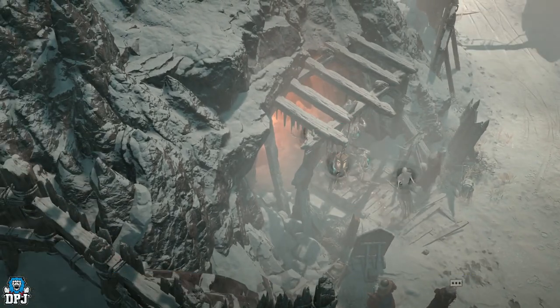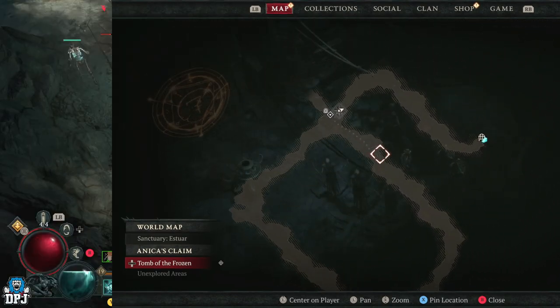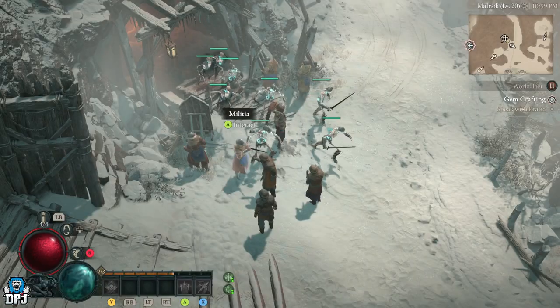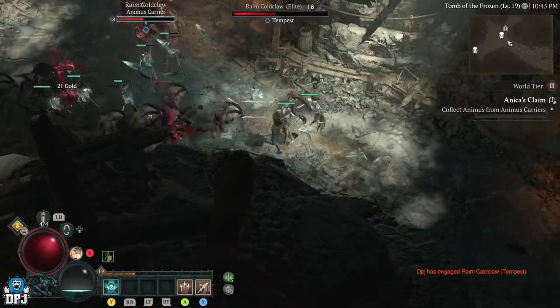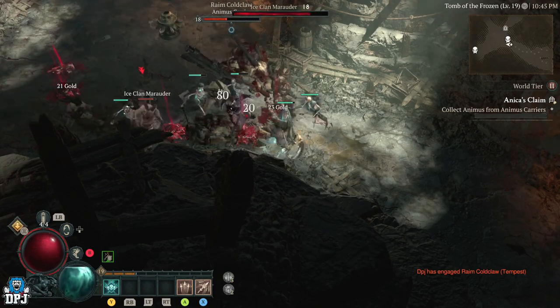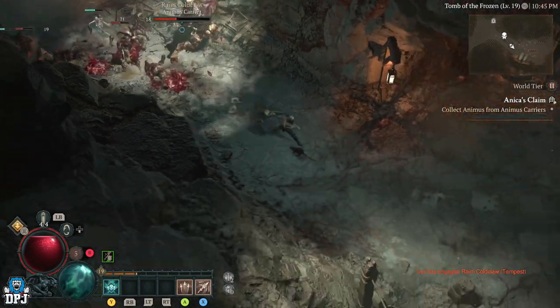How this works is pretty simple: you enter the dungeon, do a full circle of the first part, kill those enemies collecting that loot, then you simply leave the dungeon and quit out of the game. Loading back into the game and re-entering the dungeon, all the enemies and loot will have respawned, and you can just rinse and repeat this cycle to earn levels, gold, XP, and gear.